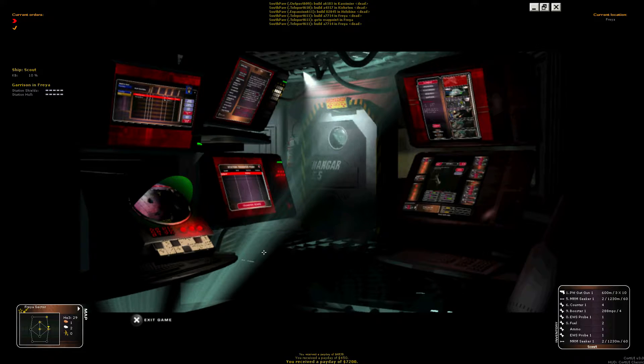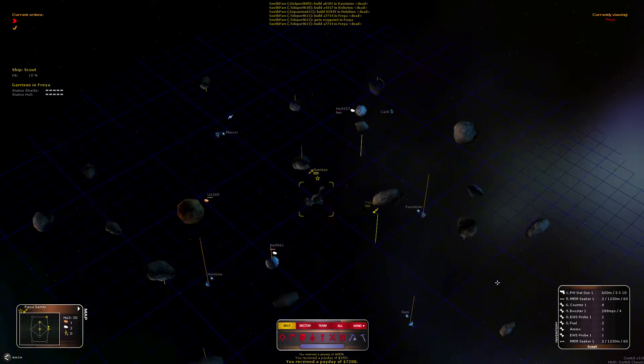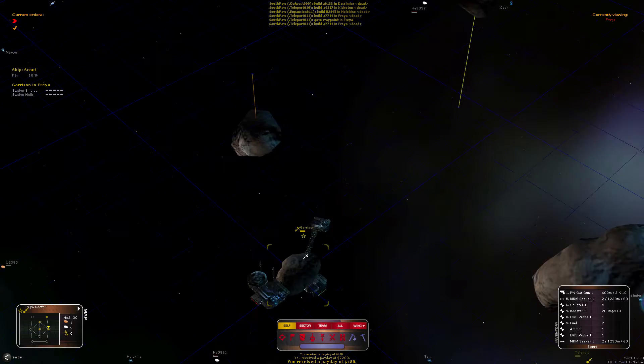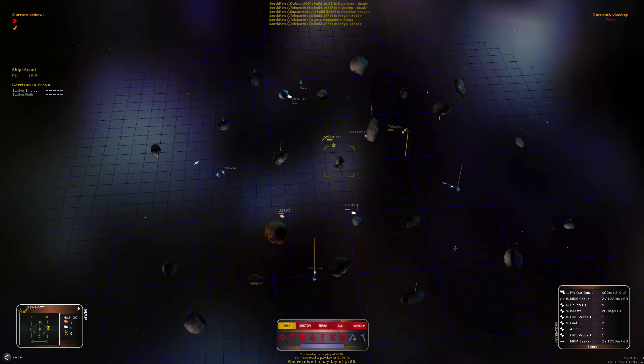F2 will always bring you back to the hangar screen, or when you're flying it'll bring you back to your HUD flight mode. F3 is the command screen. This is essentially the map screen — it allows you to see an isometric view of what's going on in the sector that you've currently highlighted. You can scroll in and out with your mouse wheel and rotate the view with the keys you've defaulted to roll.